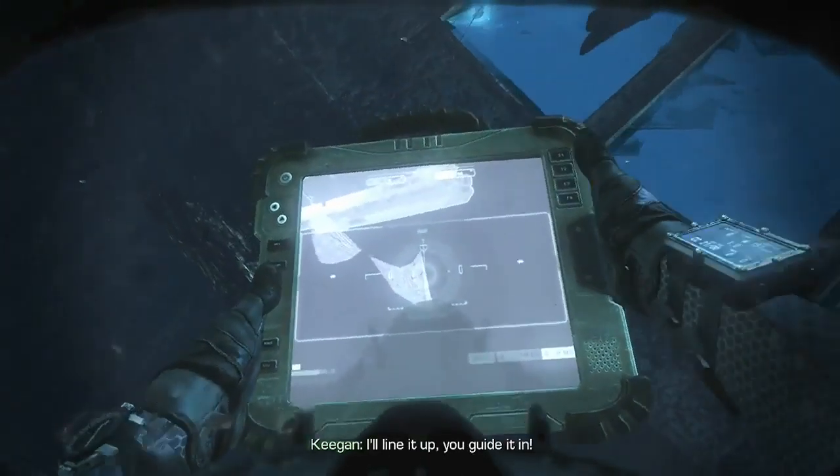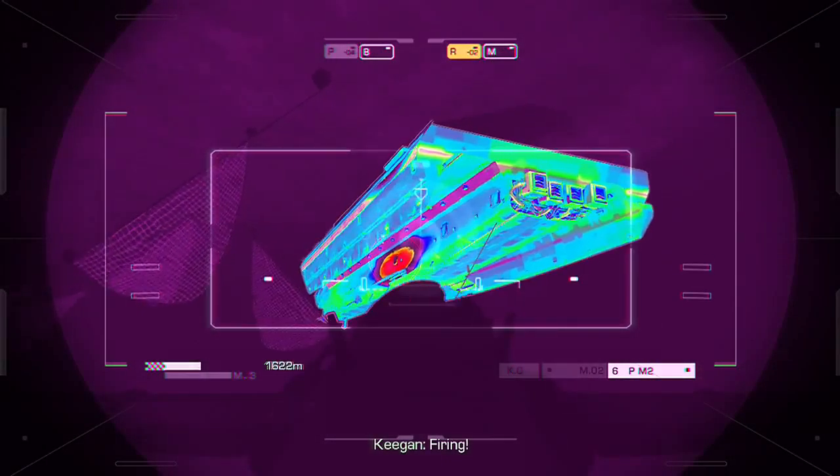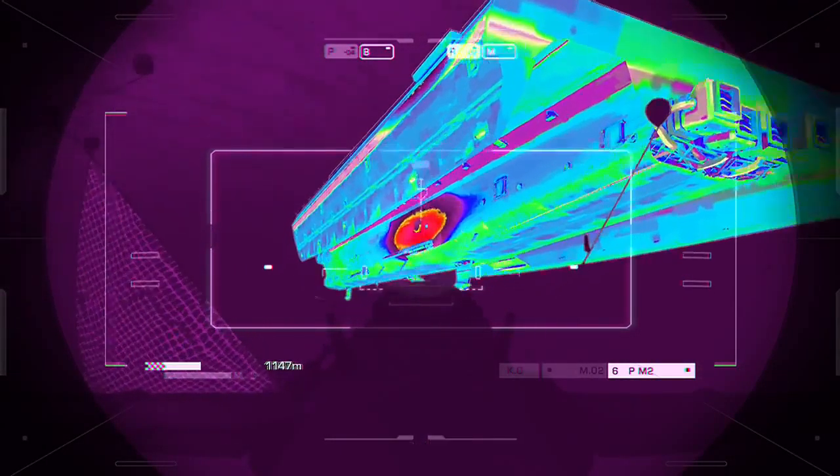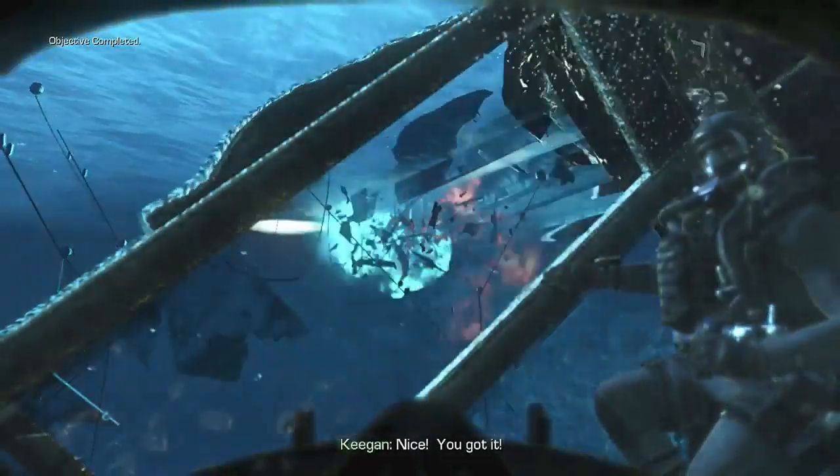Once you get control of this little submarine, you just want to guide it straight towards the red part. You need to do this on your first shot in order to get the achievement. It's relatively easy. You can play it on the easiest difficulty too, so that's it.